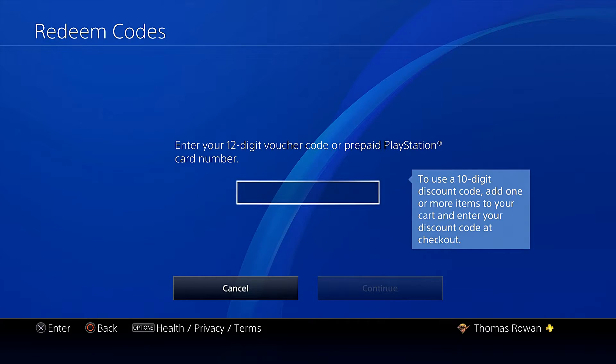Once you do that, it'll pop up saying do you want this item, you say confirm, and then it'll let you download — just like any normal DLC or game when you buy from the store or use any code on the store.